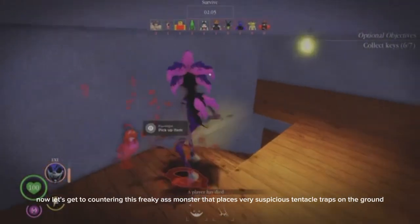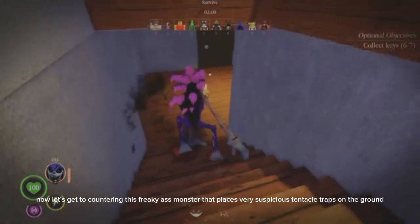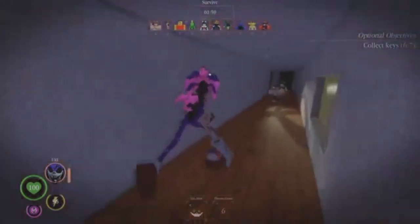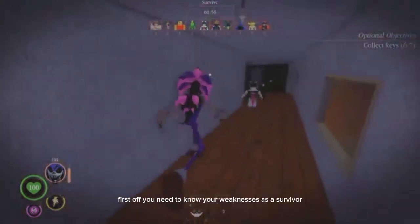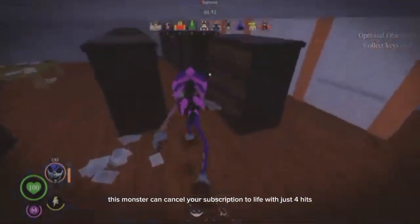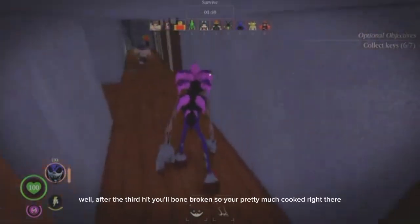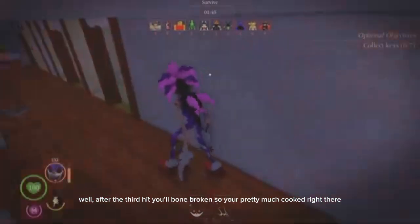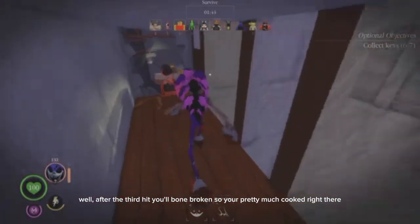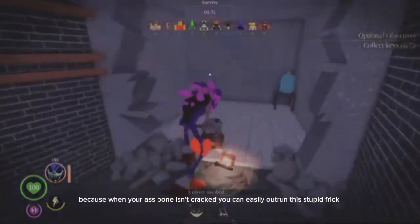Now let's get to countering this monster that places very suspicious traps on the ground. First off, you need to know your weaknesses as a survivor. This monster can take you out with just four hits. After the third hit you'll be bone-broken, so you're pretty much done right there. Because when you're not bone-broken, you can easily outrun this monster.